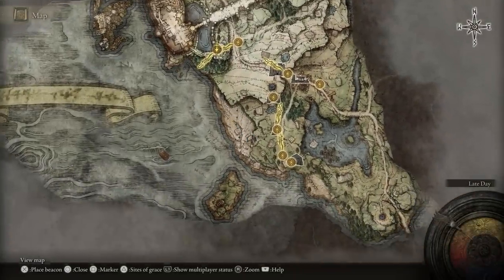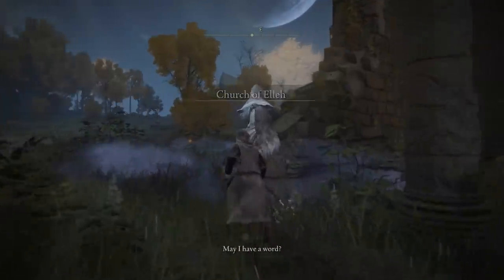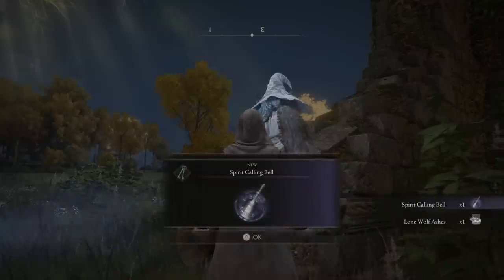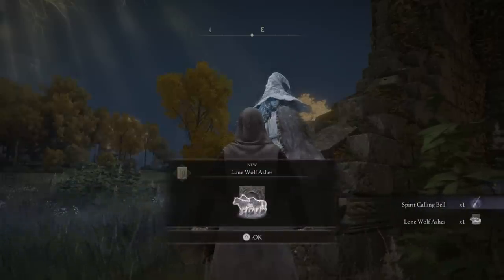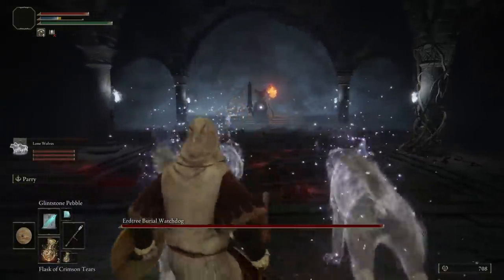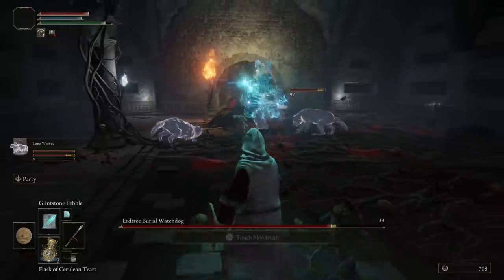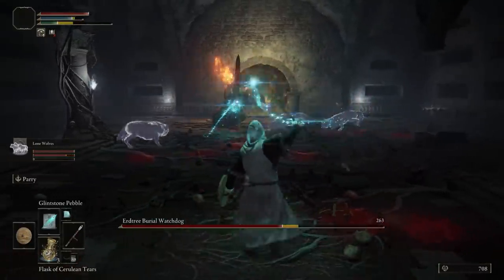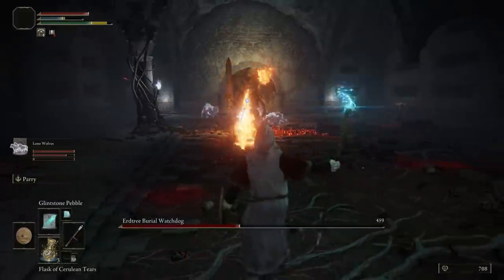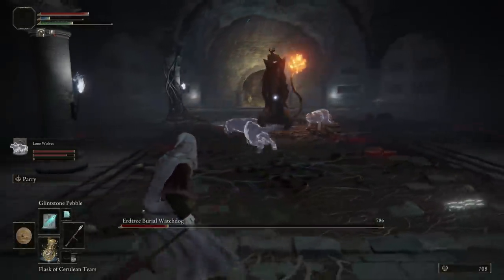If you're a spellcaster, there are early options for you as well. First, make sure you grab the Spirit Wolf Ashes the second time you visit the church in the starting area. Go there again after clearing Gatefront and you'll meet Renna, who gives you the Spirit Calling Bell and the wolf spirits. This lets you do summons in general, but the wolf spirits are the strongest early in the game — they provide lots of damage, a means of distraction, and significant stagger buildup.